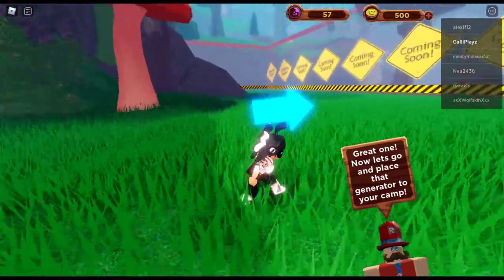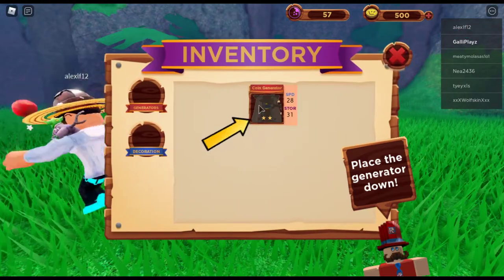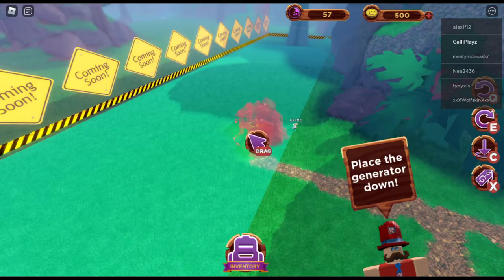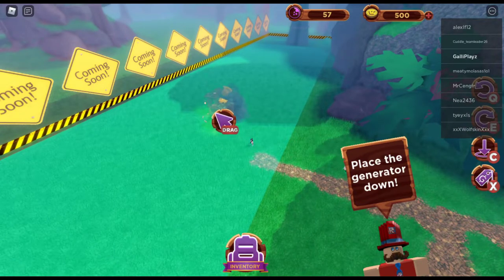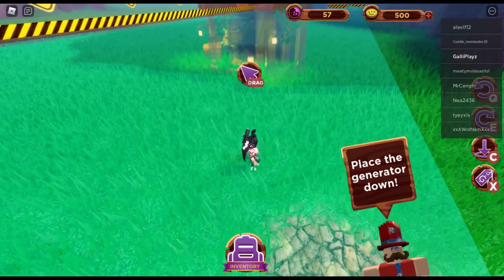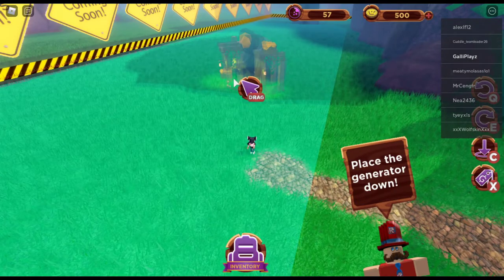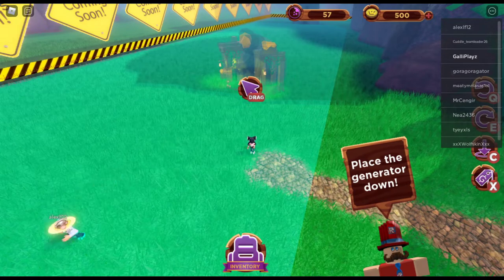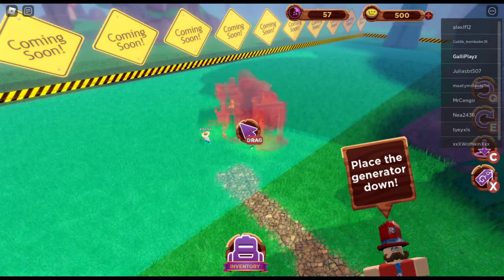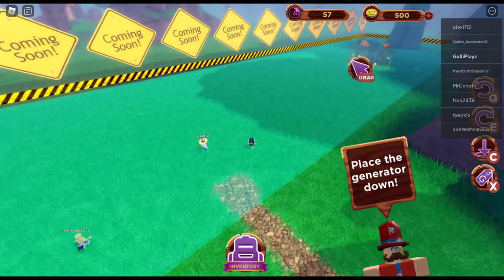So now you go over here — this is the area we currently have. You can place your generator down and basically design this area how you want to. You can rotate it, drag it around. Mine is a little bit bugged right now for some reason. It says that I have this entire area, but for some reason it doesn't really let me put it over here.